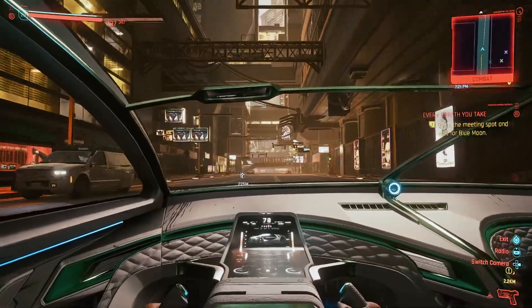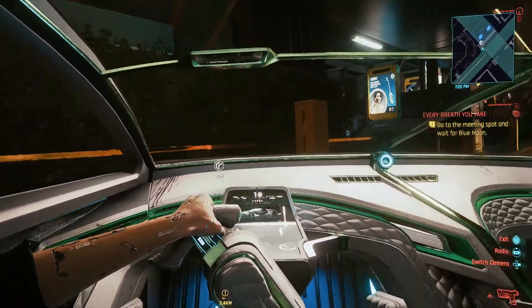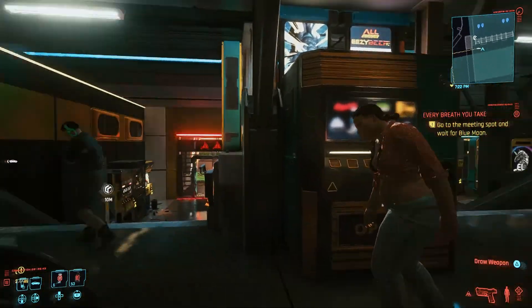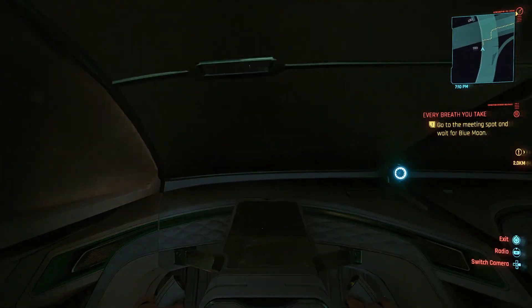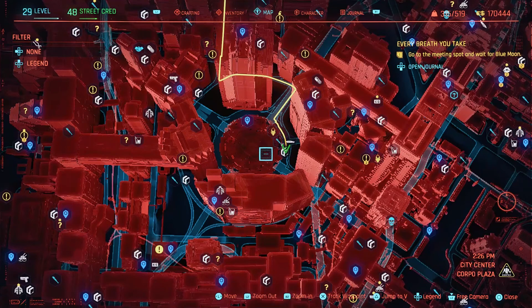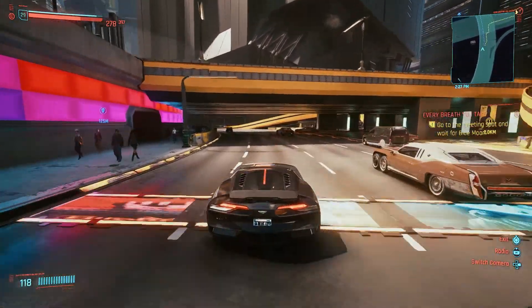I'm going to show you about four different locations around a particular area of the map, and you'll be able to choose any of them, do all of them, or whatever combination you like. You'll be doing about 100k every 10 to 15 minutes, which is really exciting. The most efficient area to head to is Arasaka Tower at the city center — basically right in the middle of the map — making it quite easy to get to.